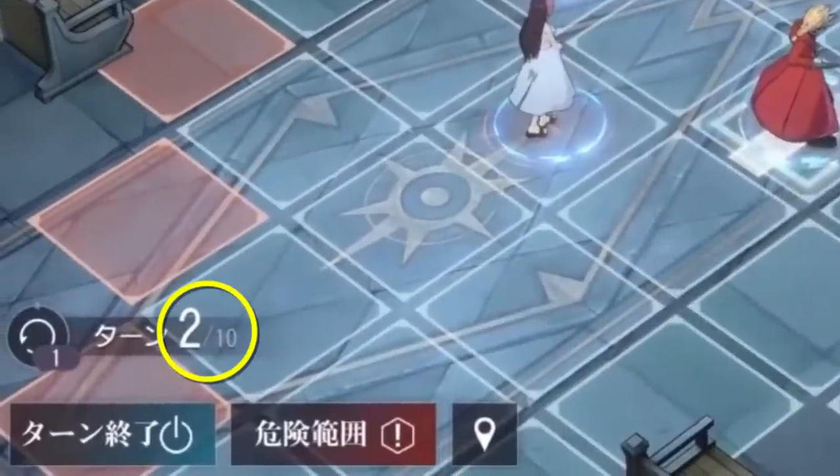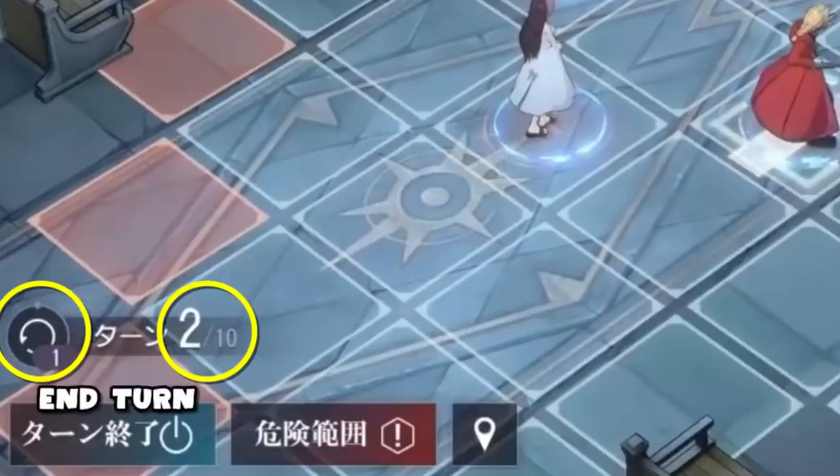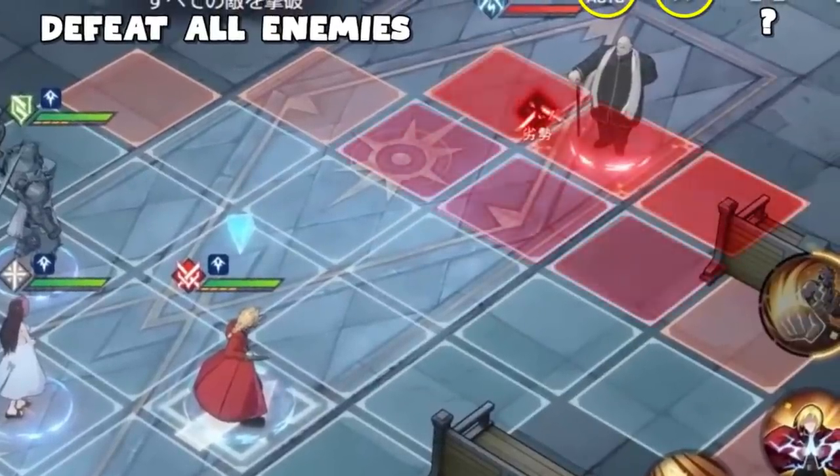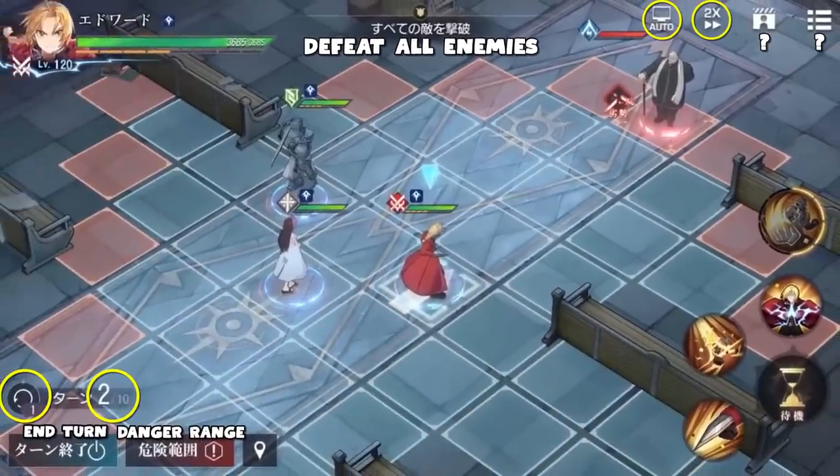At the bottom, you can see that we're on the second turn out of 10, with an icon next to it that looks like an undo action, which the player only has one of right now. Below that, you've got a button to end your turn and a button to check the danger range, which is very common in these types of games. Usually you can press a button and see if your characters are within the attack range of the opponents — are they in danger, do you need to move them away, or are they safe because they're out of range? And that's pretty much it for the HUD.